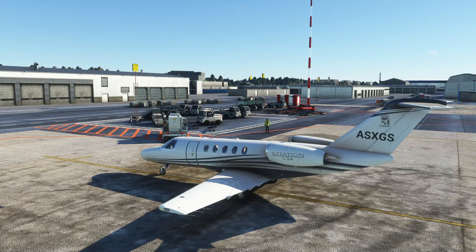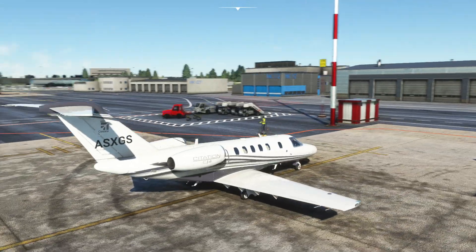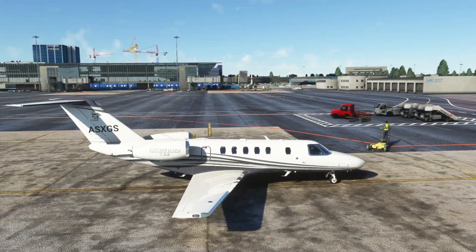Hello! So today we are at Helsinki in Finland in the Cessna Citation CJ4 in Microsoft Flight Simulator. I haven't flown this for a very long time so I'm going to be very rusty, but really the focus isn't on the aeroplane today. I just wanted something fairly small and fast to get us between two different airfields.